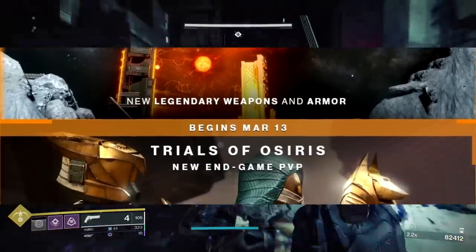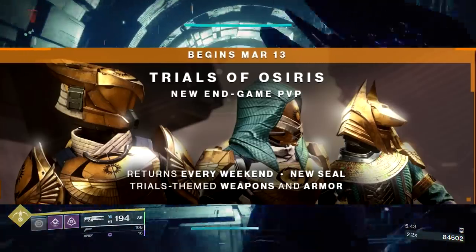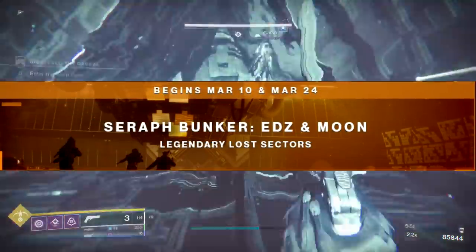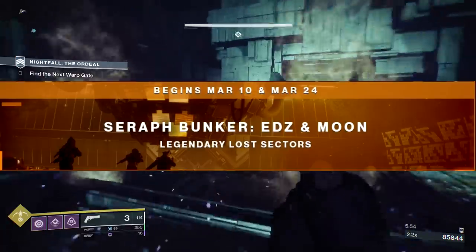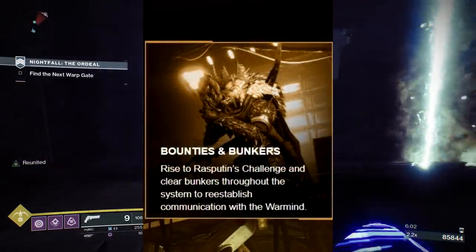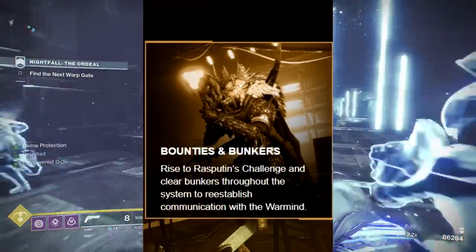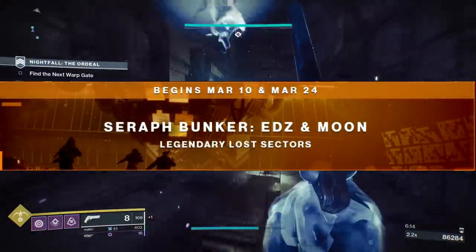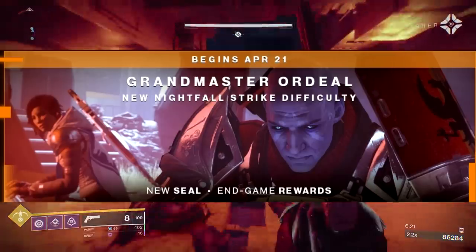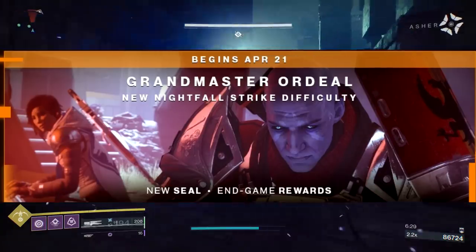Back to the calendar: March 13th, the new endgame PvP activity, Trials of Osiris. So that first weekend, Trials launches and it has its own set of weapons and armor as well. Then on March 10th and March 21st, we have the Seraph Bunker EDZ and Moon, plus Legendary Lost Sectors. What are these bunkers? There's a blurb on the website: 'Bounties and bunkers — rise to Rasputin's challenge and clear bunkers throughout the system to reestablish communication with the Warmind.' Hopefully they'll have some cool rewards. Then on April 21st, we have the Grandmaster Ordeal, a new Nightfall Strike difficulty — even more difficult than the current 980 Nightfalls — with a new seal and endgame rewards.